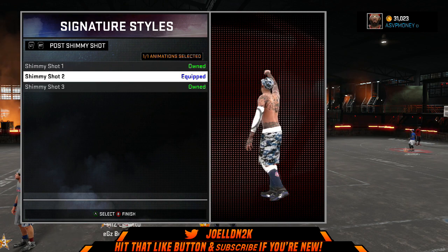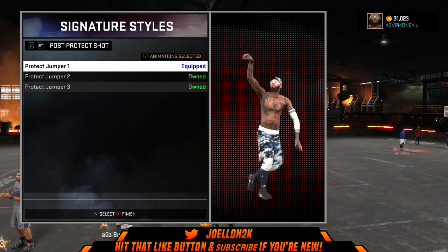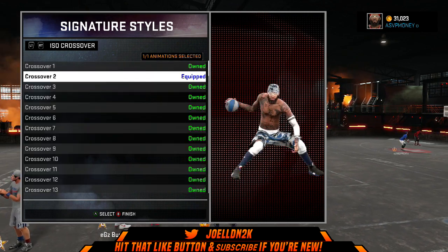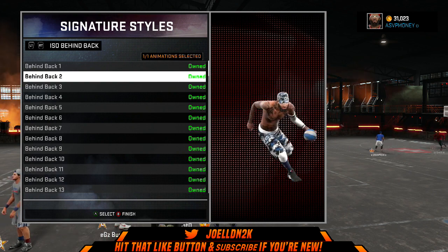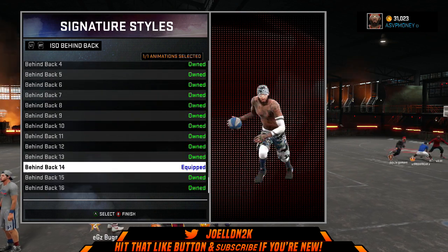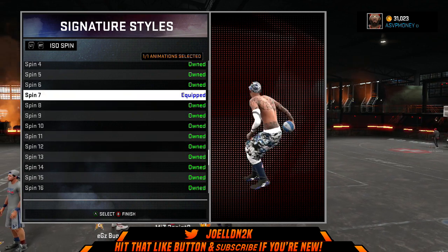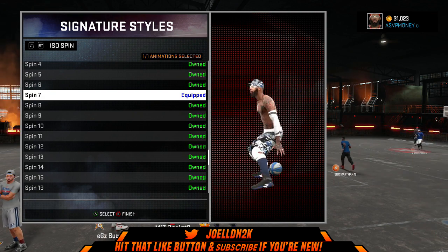Post hop shot is going to be number six. Shimmy shot is out of your own liking. Post protect jumper I'm just going to use standing number one with low posture so I don't get stripped all the time. I got crossover tool, behind the back 14 — I love this behind the back because it gives you that speed boost and you can just pop it straight off the break. Post move iso spin seven is one of the quickest spins in the game and it can just break you out from the defender.